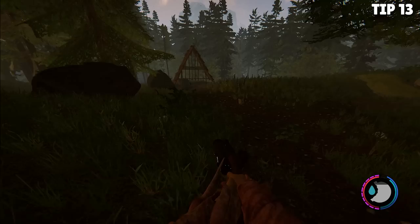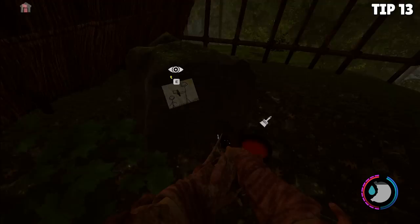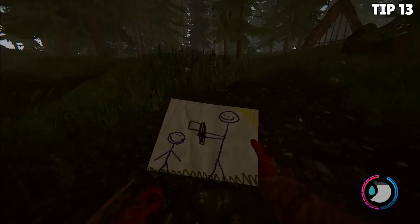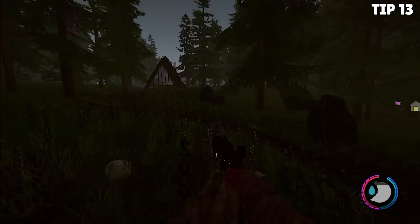Tip number 13 is another beginner tip. Do you find yourself wanting cannibals to leave you alone? Other than not killing them, because that makes them angry, you can actually put on some red paint, which you can find very easily in the main cannibal village. Putting on that red paint will actually cause cannibals to ignore you, worship you, bow down, or keep their distance — giving you a little leeway with them not attacking you. Word of warning: this will wash off if you walk through water.